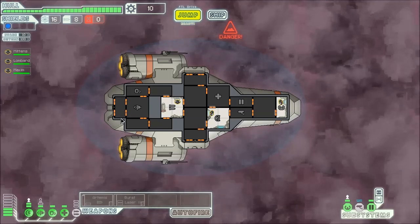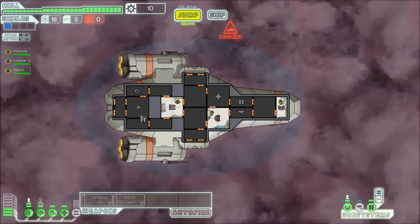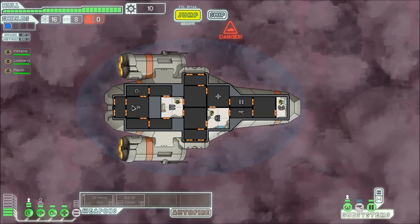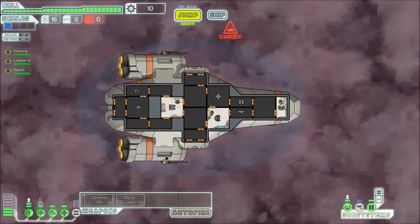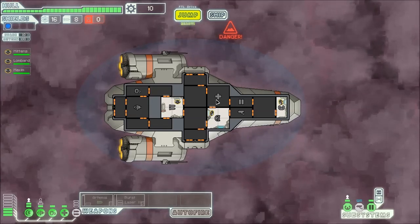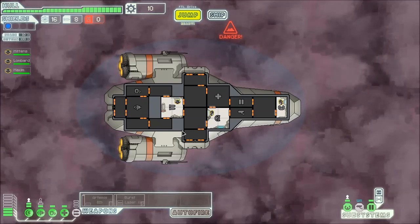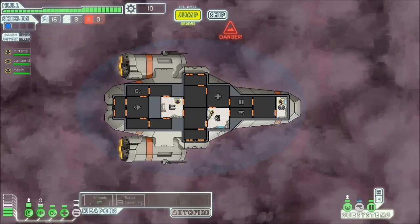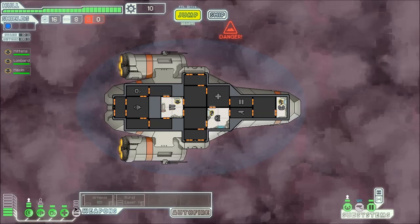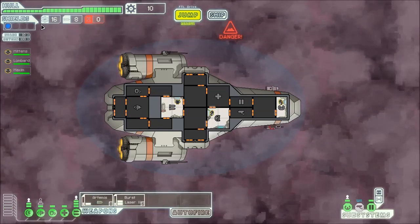This ship has different rooms that allow you to do different stuff. These are the engines — if they get destroyed, our ship can't move and we lose our evasion, which you can see right there. This is the oxygen: if we lose this, the ship will start to lose oxygen and the crew will suffocate. Not a good thing. This is weapons — without those we can't fire our two weapons. This is shields, obviously, for our shields right there.